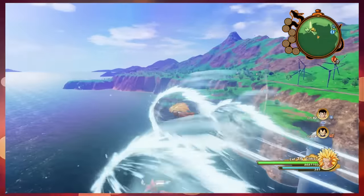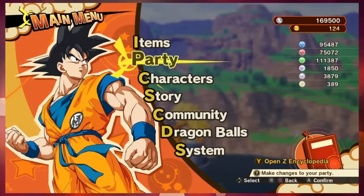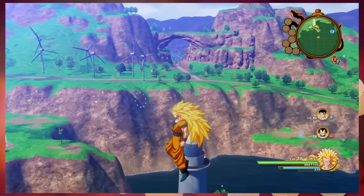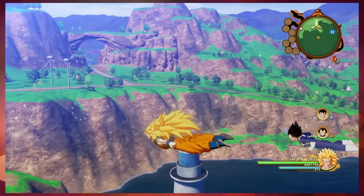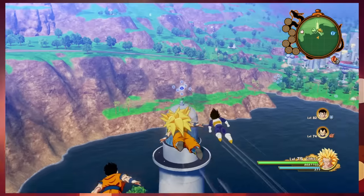What you can see here is the result of a glitch which is really simple to do, and you can use this on any transformation that you want. I have personally done this for Super Saiyan 1, 2, and 3, but it should work on Kaioken, Gohan's potential unleashed form, and every other transformation that exists in the game.